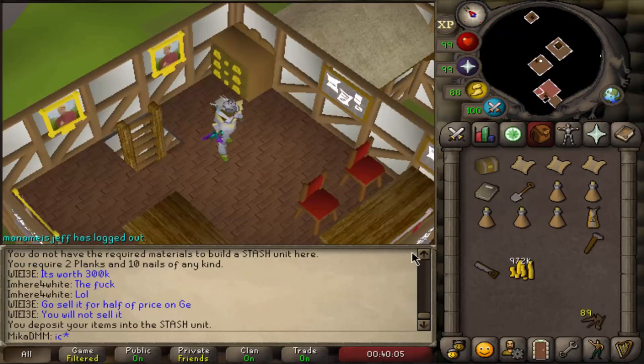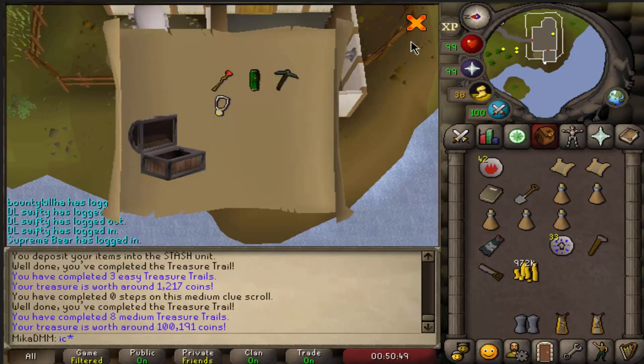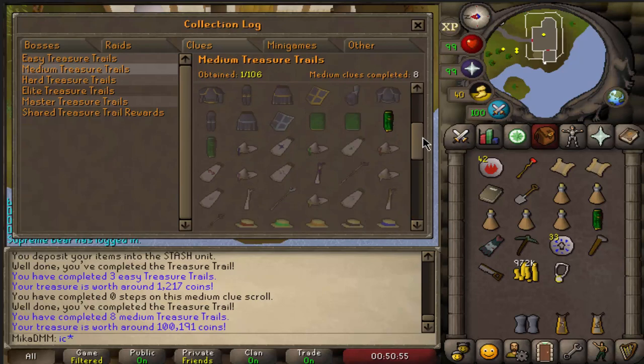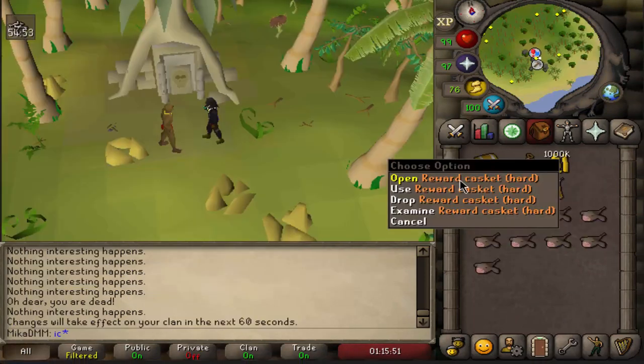Starting it off with an easy clue. Medium. Okay, I guess that's the first one — let's see how that looks. So we go Clues > Medium and there it is: one out of 106 right here, green Dhide Chaps G. That's awesome. Let's go with the hard one.